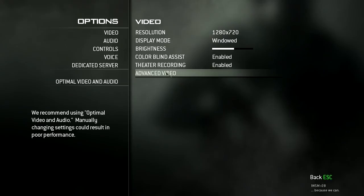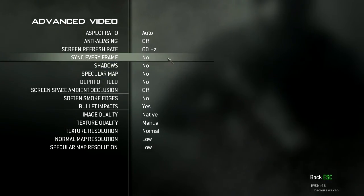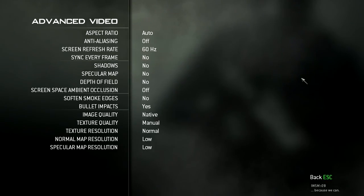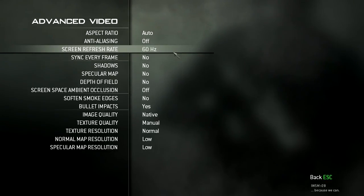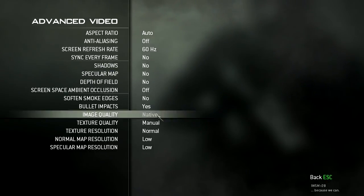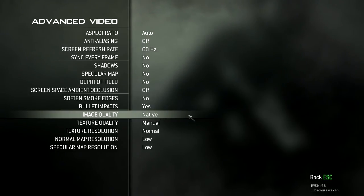First of all, go to options and make sure that sync every frame is turned off. If you turn this on, it's going to lock your framerate at 60 no matter how good your computer is — it's going to be locked at 60, because that's the refresh rate of your monitor probably.